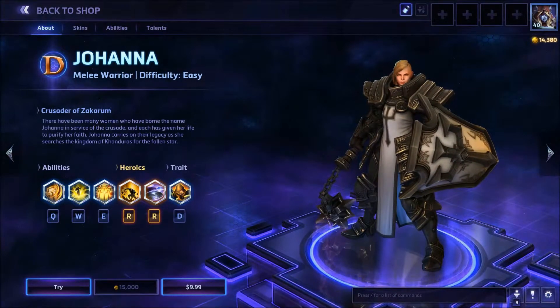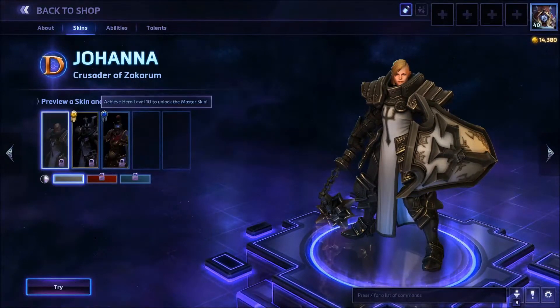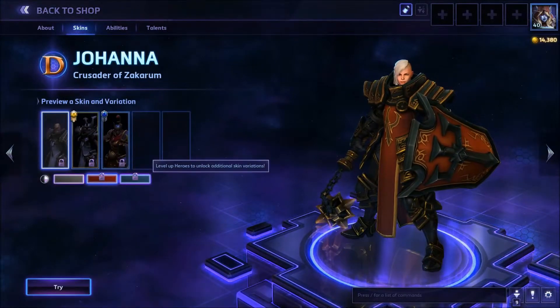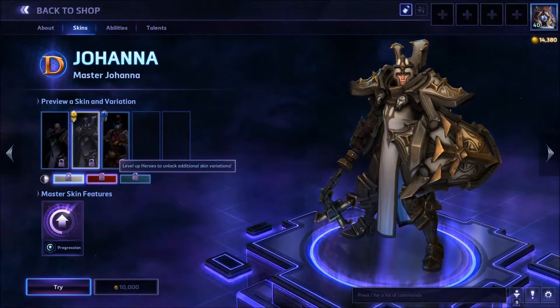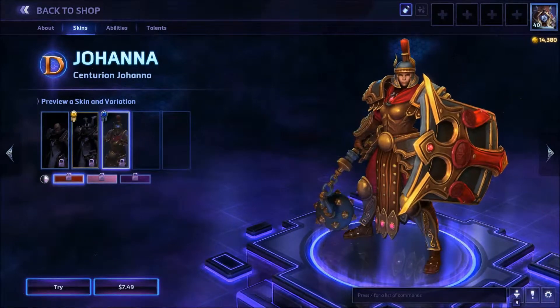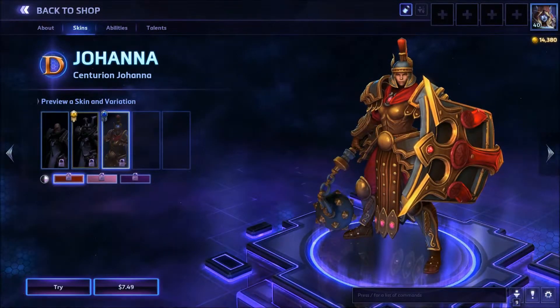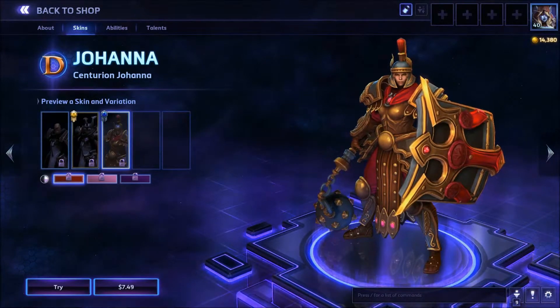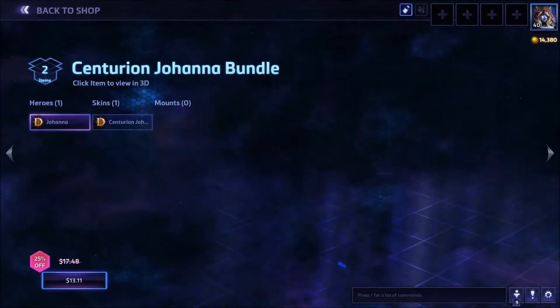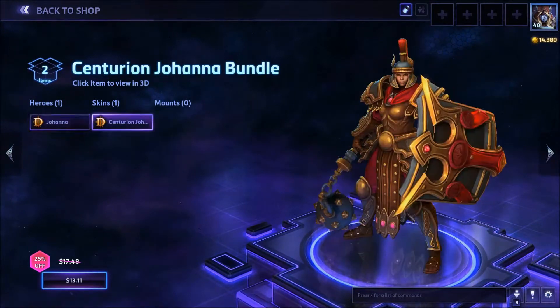Crusader of Zakarum — there have been many women who have borne the name Johanna in the service of the crusade, and each has given her life to purify her fate. Johanna carries on the legacy as she searches the kingdom of Gonduras for the fallen star. You can also take a look at her skins — her base skin, alternate colors, master skin, and centurion skin which has a kind of Roman god aesthetic. There is a bundle available, and together the bundle comes to just $13.11.